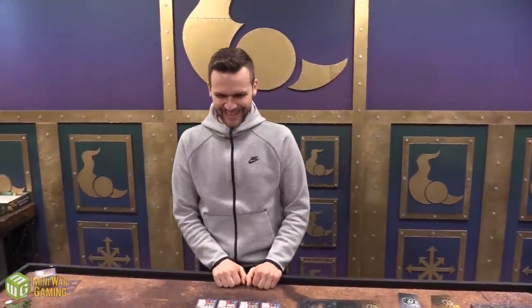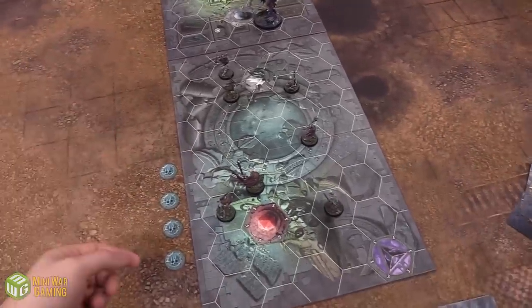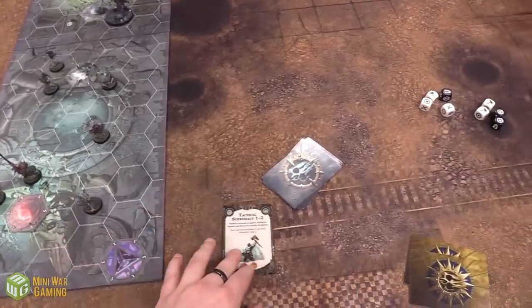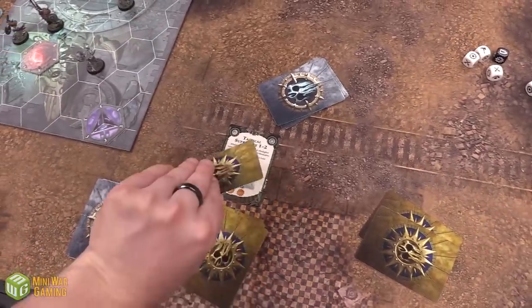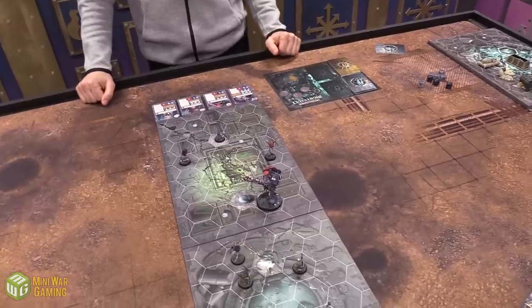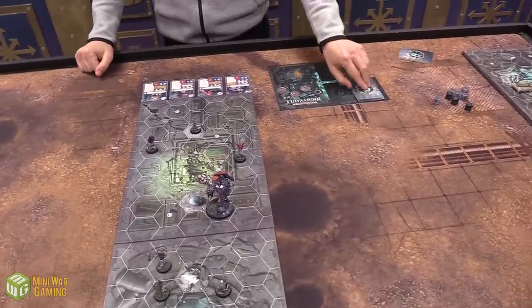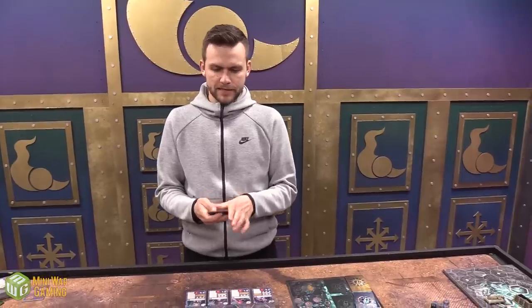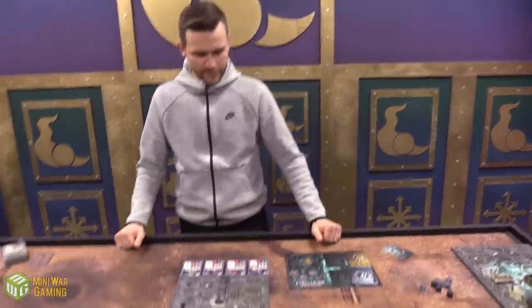I'll take the first play here. Each round there are three rounds and I have four activations. First activation: lots of options, I'm going to cycle an objective — Tactical Supremacy 1 and 2 going away — drop a new card. Then I'll pass power over to you. I will also pass on power. For my first activation I will pick up a power card. Would you like to play any power cards? I'll pass the power cycle to you. I got nothing fancy going on here.